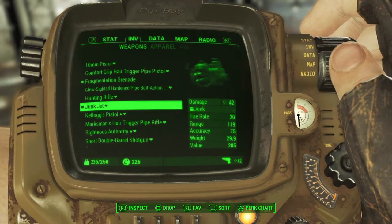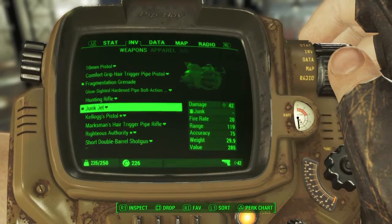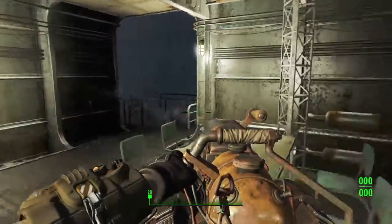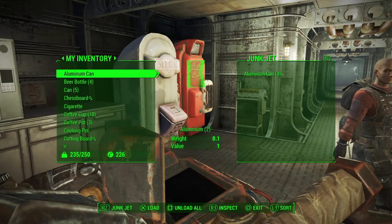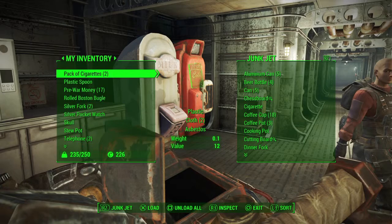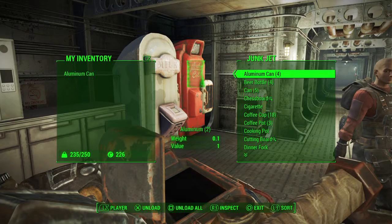The Junk Jet has 42 damage, a fire rate of 20, and good range. The reason you want to keep it is because it uses literal junk as ammo. Right now it shows no ammo because you literally have to put junk into it.